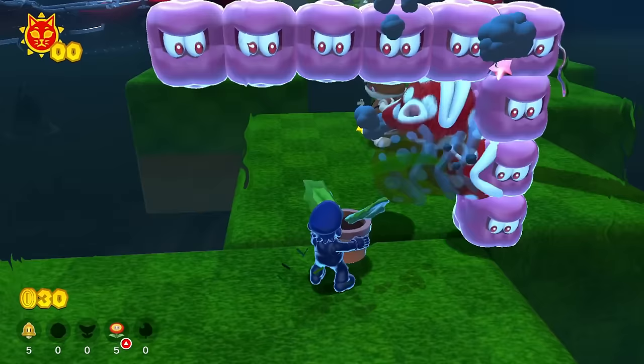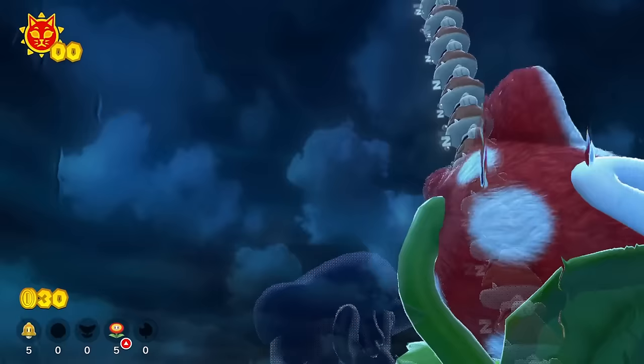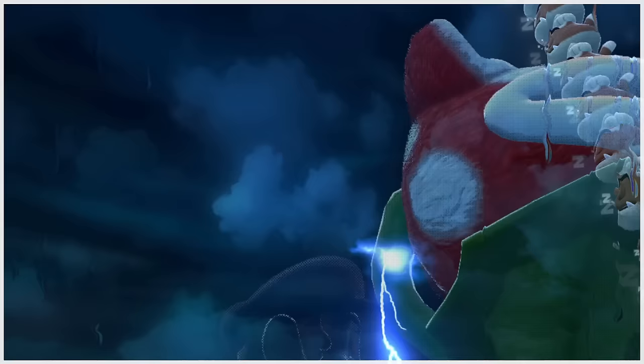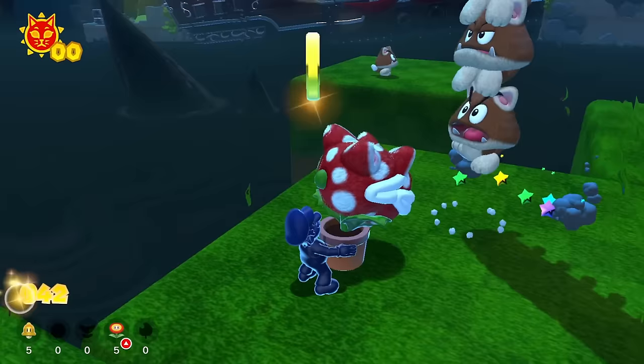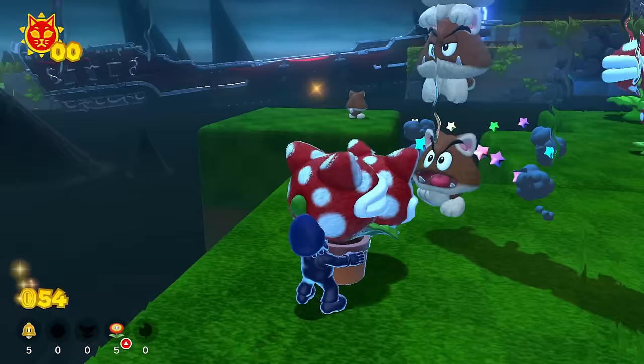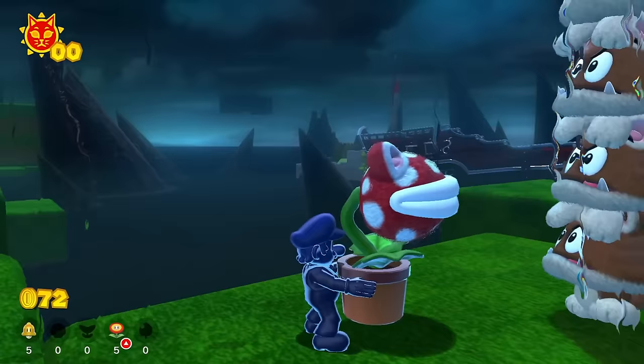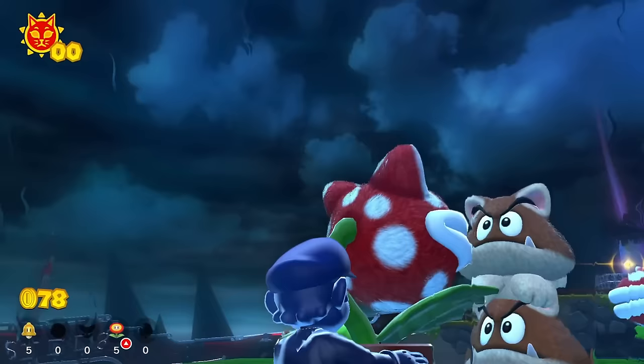We've also got a very large sleeping Goomba stack over here — very many sleeping Goombas going up very high. We're going to walk over here and have our Piranha Plant eat all these Goombas. The Goombas start to come awake now and take a few steps towards us, but the Piranha Plant is eating them all. It's so funny how the Goomba gets brought towards you and then shrinks down as it's being eaten. Finally the Goomba stack is finished!